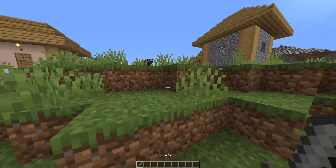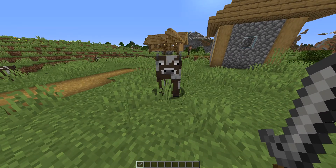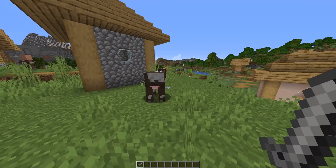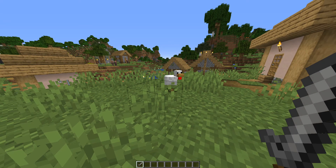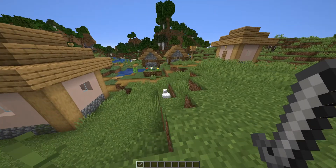Welcome back to another Minecraft video. Have you ever had the issue where you just wanted to kill a mob, but you're just swinging at the grass because the grass hitbox is in the way? Look, I can't hit the chicken. Well, with this mod you don't have to worry about that anymore.